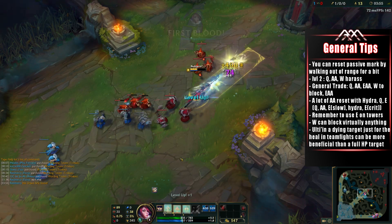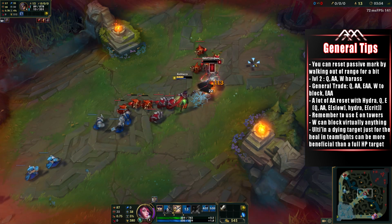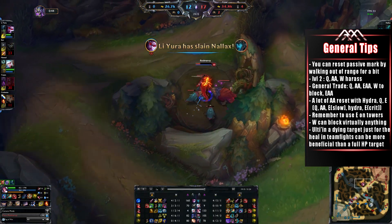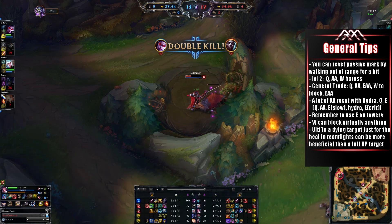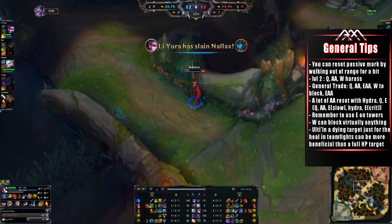Or as you're about to see with the TF example, you use the Q, proc the passive, proc the E ability both times if possible, and then react with the W to absorb any retaliation and go in for the kill or retreat and repeat. A very important thing, especially if you go for the Hydra or Tiamat, is that she has a lot of auto-attack reset potential with her abilities and the item as well, as you saw me do on the jungle camp right there. Let's take a look at that once more as I slow it down.